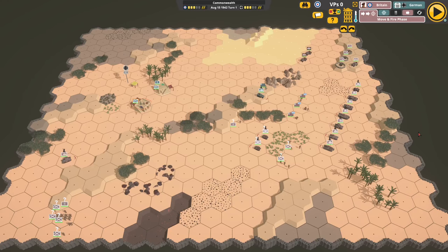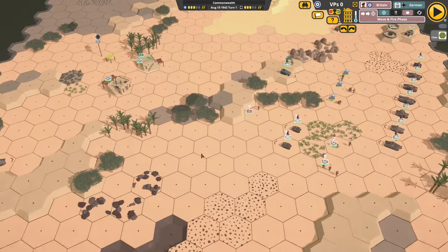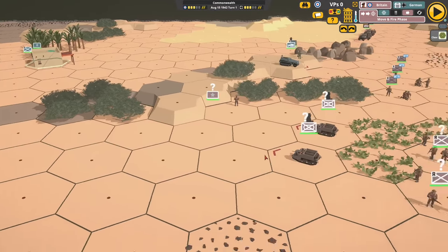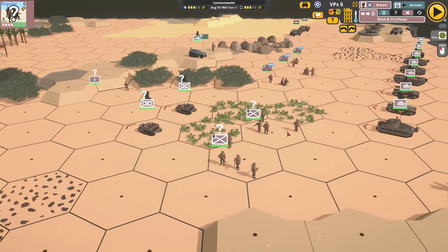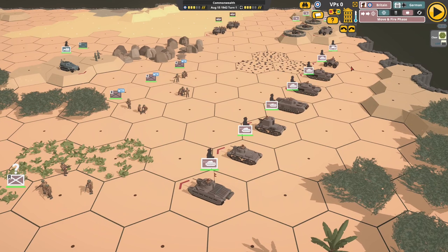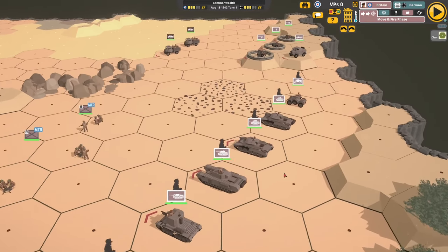I've loaded in a scenario showing off the new desert features: new desert textures, buildings, date palms, brush, cactus, and sand. I've also put in some new Commonwealth vehicles.